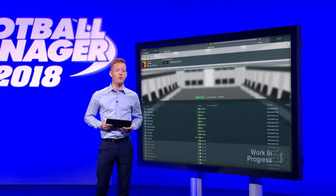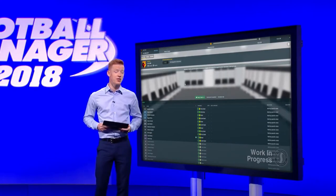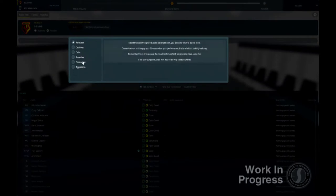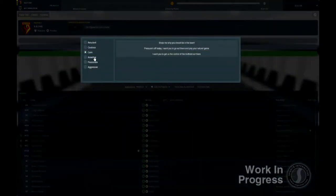Next, you're taken to the dressing room to conduct your team talk. This is now done in a more intuitive way than the previous system. The tone system has been retained, but there are more contextual team talk options than before, that often integrate statistics and data into what you tell the players before kick-off. Once you've talked to the team, you're presented with a summary of your squad's reactions to your comments. You can then speak directly to the different areas of your squad — defenders, for example — and deliver a secondary message to them. You can also choose to talk to individual players, and their response is displayed underneath the overall squad's reaction.